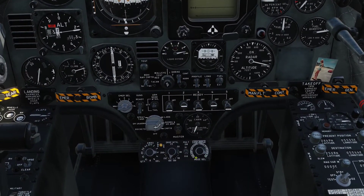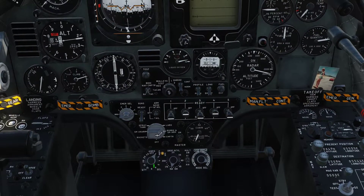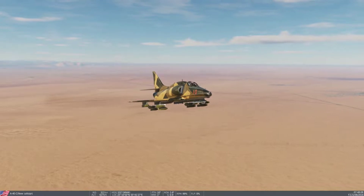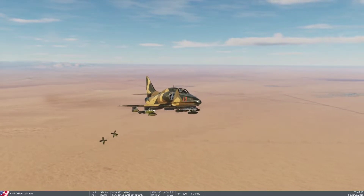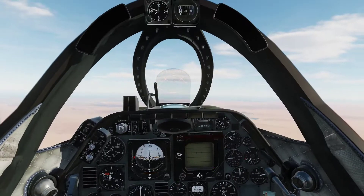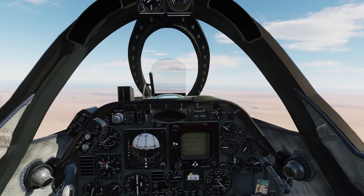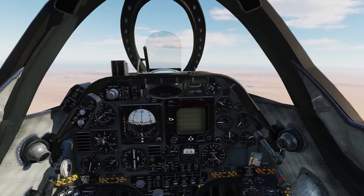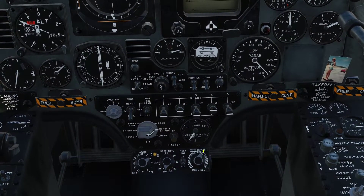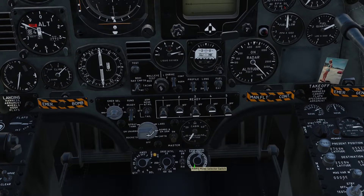When we turn to salvo, basically the same thing is going to happen. So let's turn that down to 2 just to exemplify it a little bit better. Basically what happened was exactly the same. So that basically covers how to use the armament panel. The general rule is that you go for ripple and not step — step is basically something you use more for rockets.